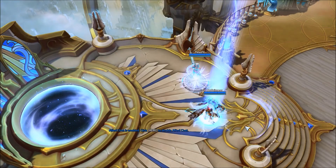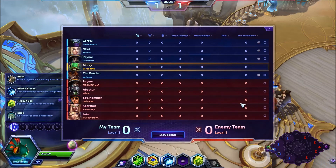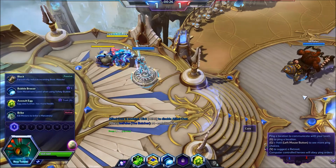Today we are fighting it out in the Battle Pit of Eternity. My team: Zeratul, Nova, Raynor, Murky, and the Butcher. Enemy team: Raynor, Abathur, Sgt. Hammer, Kael'thas, and Jaina.